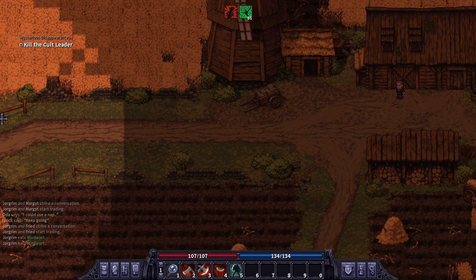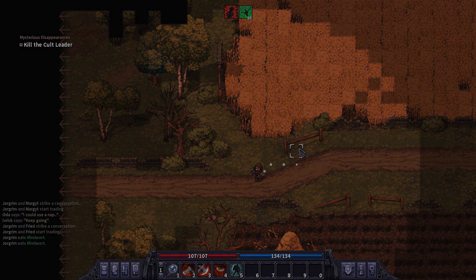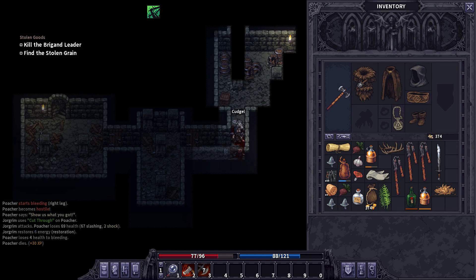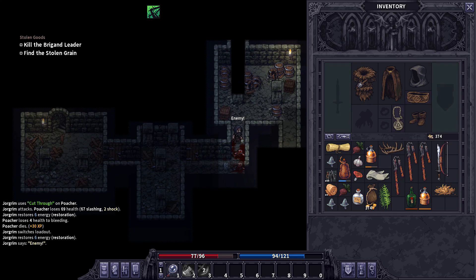You can also hold down the center mouse button which will allow you to pan. This can be handy when seeing certain enemies. One other thing to be aware of is you have a second weapon slot. I recommend carrying a bow, but you can also use this for packing around extra gear that you'll be able to sell when you get back to town.